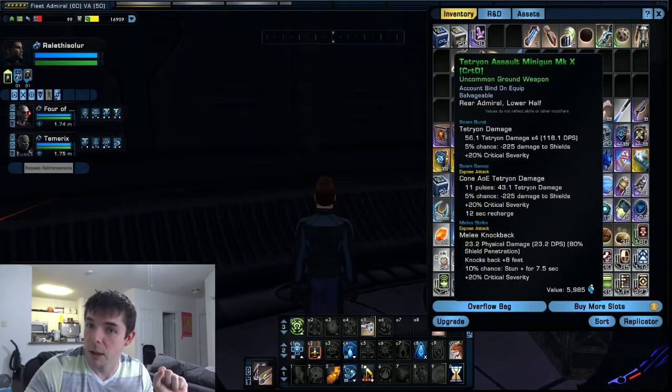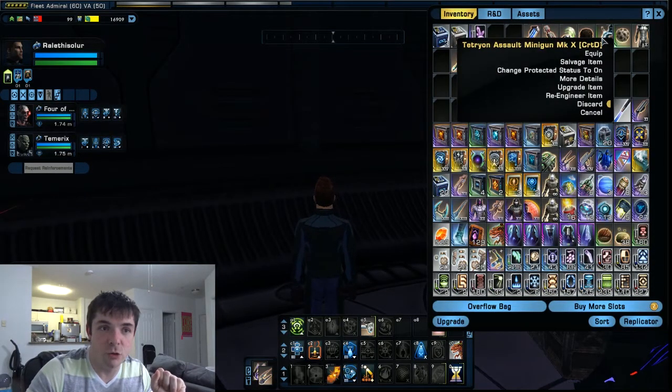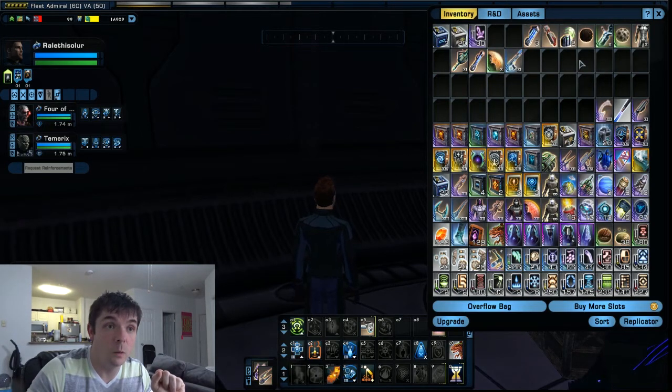So I'm going to show you guys here. I'm down on Dyson Ground. Something that's coming in is re-engineering. For instance, let's say I have a Tetryon Assault Minigun Mark 10 — I can choose to discard that, re-engineer the item, or salvage the item. So I've got a couple pieces of gear here, we'll show what that is.